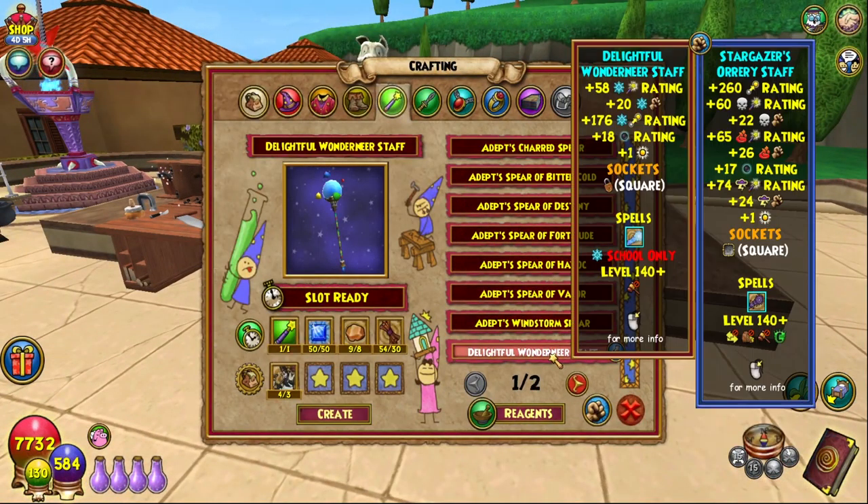This wand, the Delightful Wandernier Staff, is pretty cool — it's the ice one. You need a snowball barrage, you need sapphires, you need one of the drop staffs, some caramel chunks, and some pretzel sticks. Not too difficult to make. The hardest bit for me was the TCs just because they're not dropped in crazy amounts, but we have the staff now which is cool.